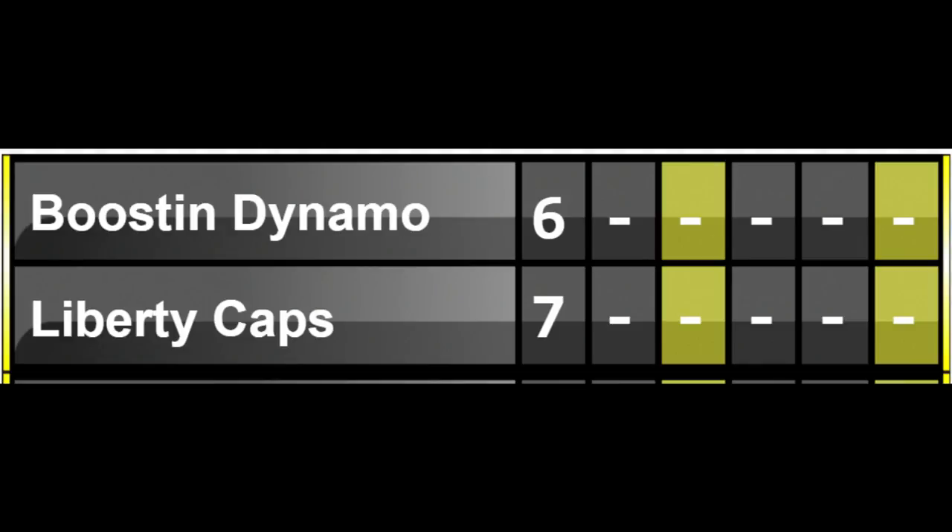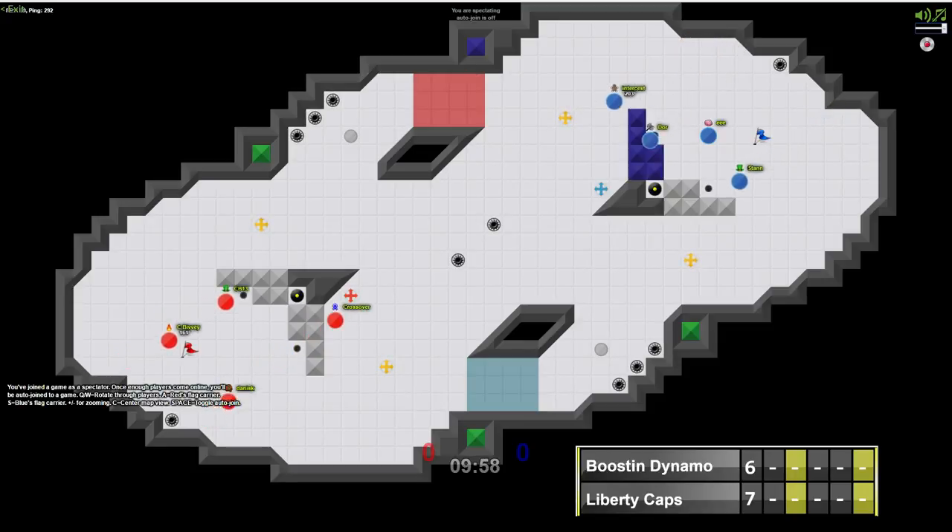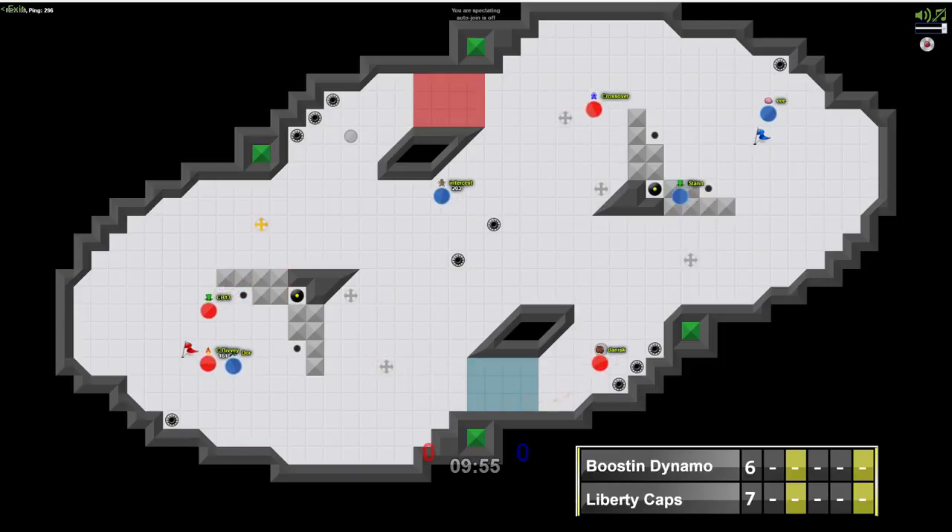Looks like both teams are getting ready here for the second half on Emerald. We're about to be underway here. We've got Liberty Caps on red with Boosin Dynamo on blue, Liberty Caps nursing that one cap lead. And we are underway.